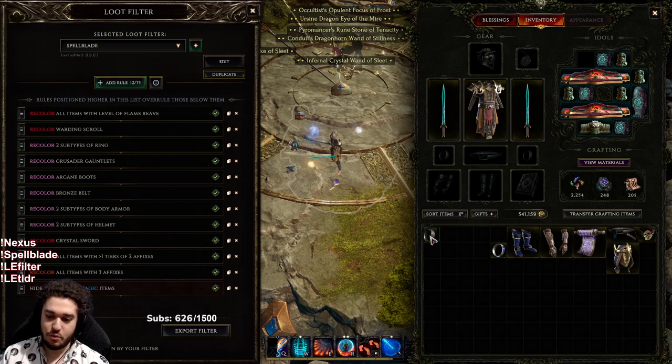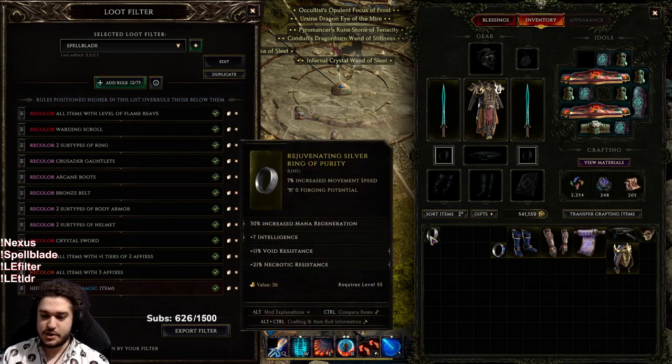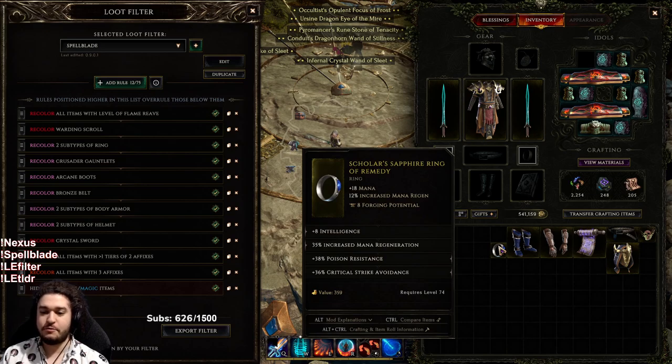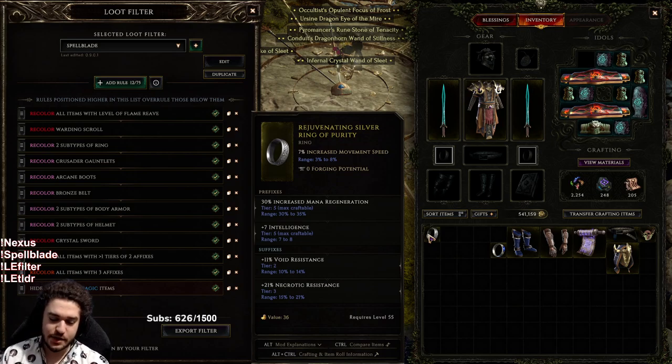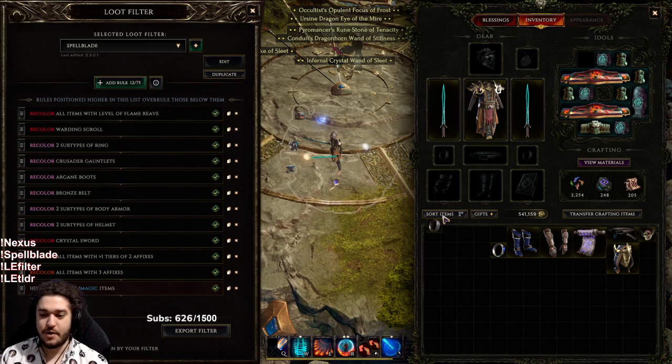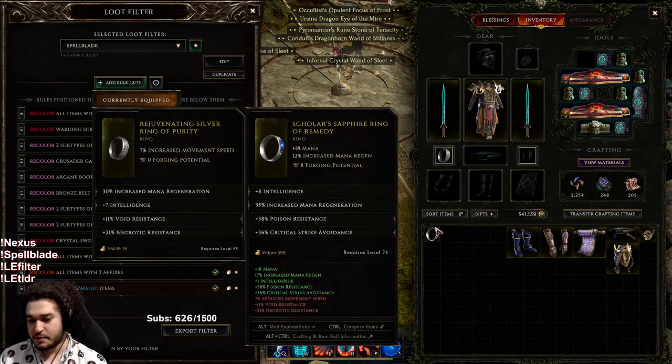Ring number one is kind of garbage — the only reason I'm using it is for the movement speed. I think I'd prefer running a Scholar or Opal base, which gives cooldown reduction and all attributes. Ring number two currently has mana regen and intelligence. I haven't checked if crit multi is available as a prefix on rings, but it would probably replace mana regen — I'd just have to fix mana sustain at that point. For now I'm sticking with mana. The other ring also has intelligence, mana, resistances, and crit avoidance.